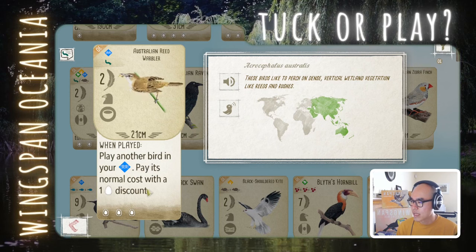Australian Reed Warbler: play another bird in your wetland, pay the normal cost but with one egg discount. I'm not feeling strongly about this. On the Oceania board, you only need one bird in the wetland to draw two cards, so you don't really need two birds like in the base game. Play-another-bird got nerfed a little. It could help compete for bonus or end-of-round goals, but playing more wetland birds means the next one costs more eggs, and eggs are hard to get in Oceania. I'm leaning tug on this.